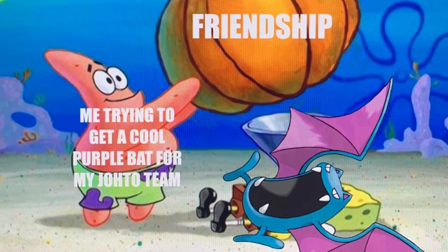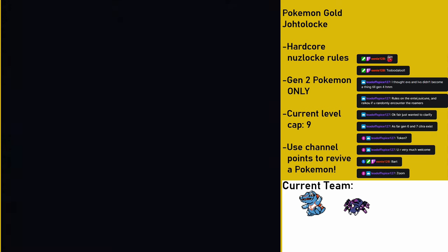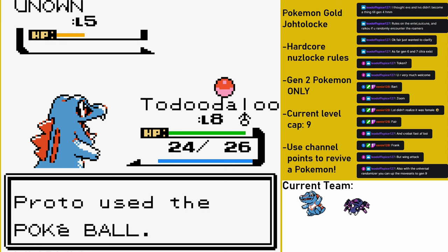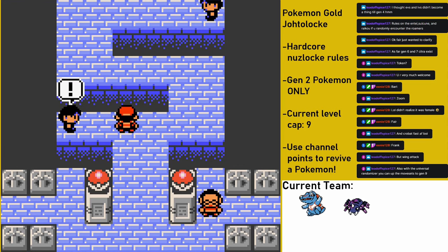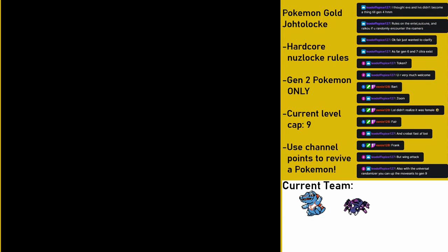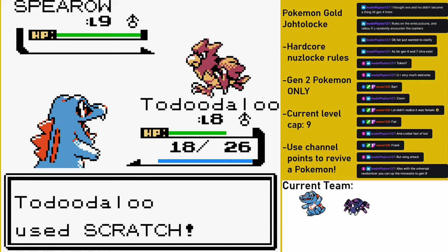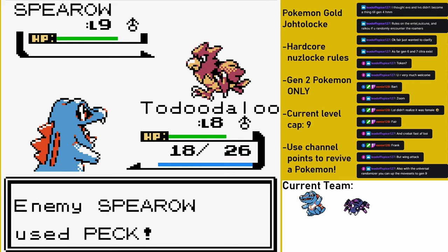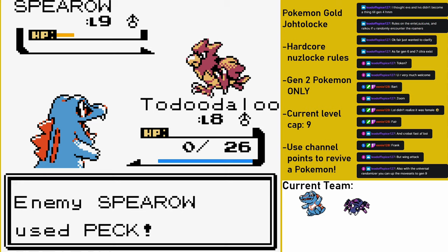Unfortunately, I can't use Bart in battle until he evolves into a Crobat, which requires Bart to have a high happiness stat and to be a Golbat, which it won't evolve into until level 22. So Bart stays in the party to gain happiness as I walk around. Our last encounter before I take on the first gym is an unknown in the Ruins of Alph, but that encounter doesn't exactly go as planned. After catching all my Pokemon, I'm ready to take on the Violet City Gym, but before facing the gym leader, I need to take on Bird Keeper Abe and his Spearow. His Pokemon is at level 9, which is the level cap for this section.